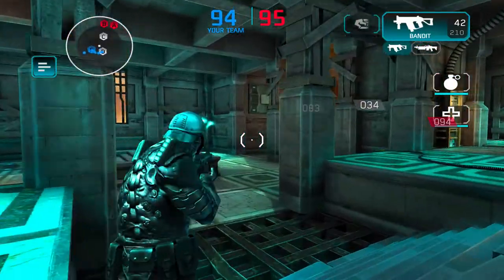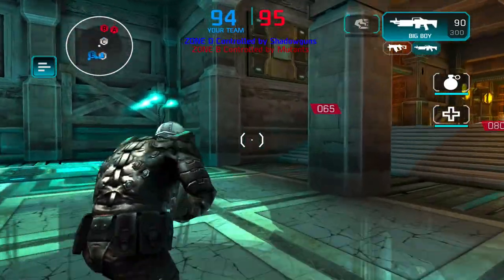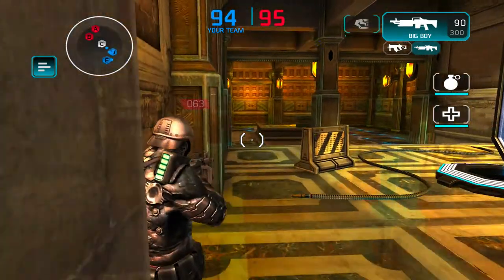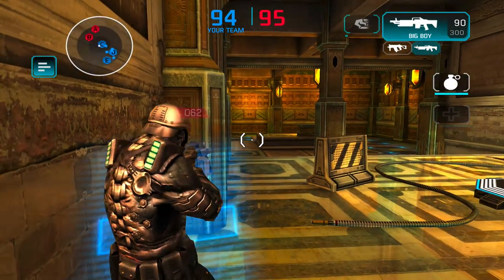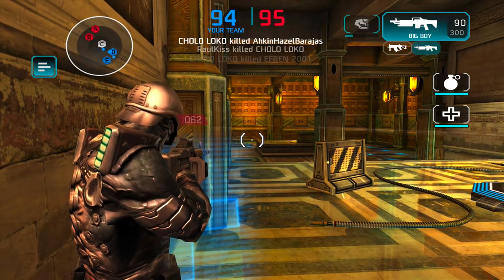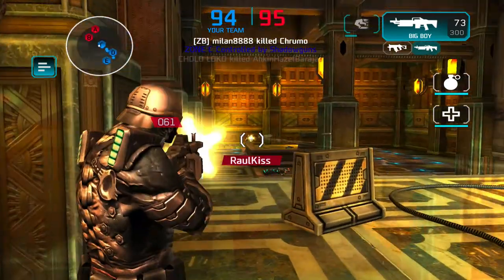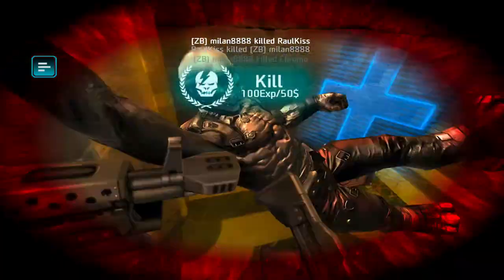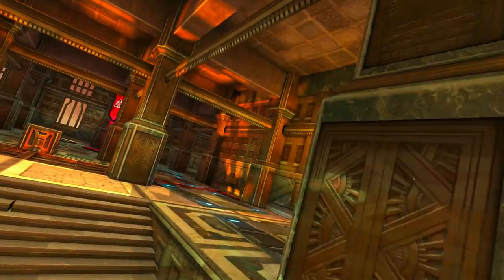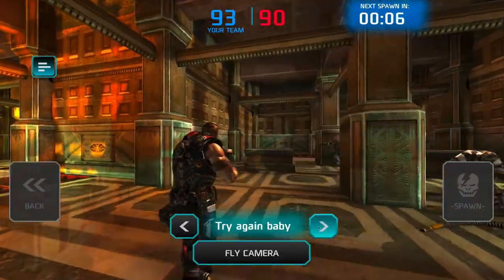So I'm gonna run to Z and hope my teammates take D before the enemies come. I'm gonna hide on the side so I don't get caught by their nades. But I got caught by their bullets. I hope it was enough to take zone Z — yeah! So we already have an advantage.